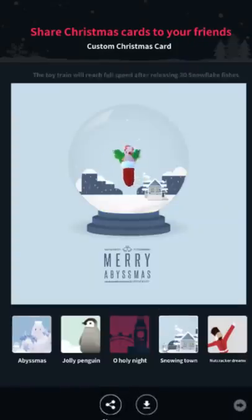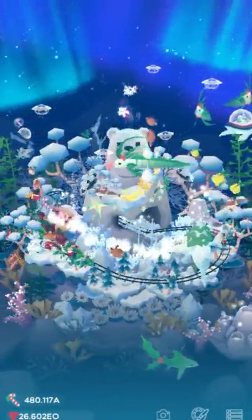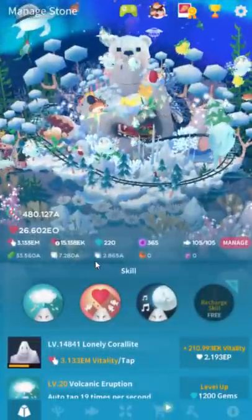This is one I'm not sure is a bug or not — lots of people have trouble with the snowing town. What you're supposed to do is release 30 snowflake fishes from this event, not last year's event. It's annoying because there are 2016 fish also called snowflake fish. You have to have 30 snowflake fish in your tank and speed up the train, which means when you focus on the train, you click it a lot. I'm not 100% sure if that is a bug or just people doing it wrong, but a lot of people seem to have trouble with it, so I thought I'd mention it.